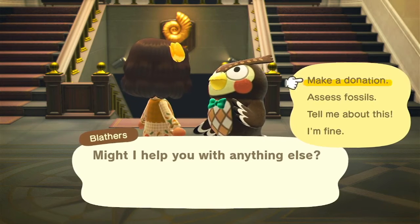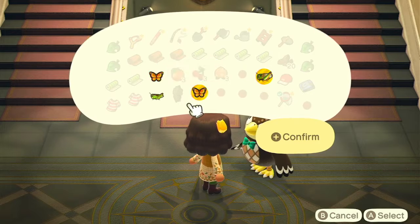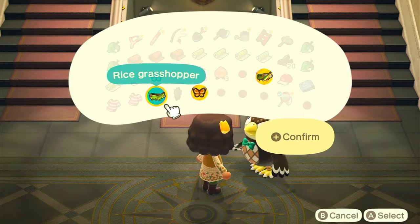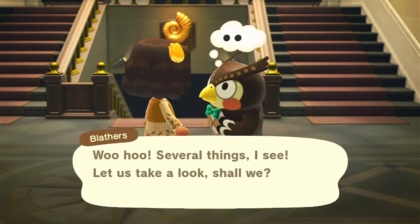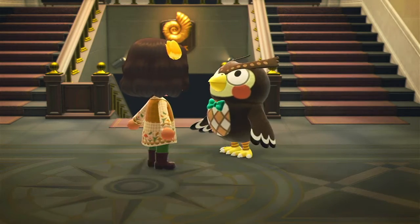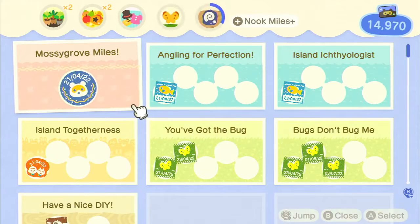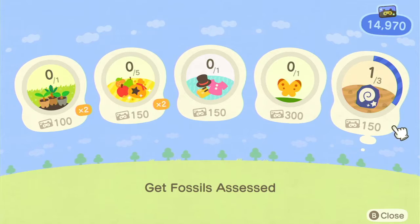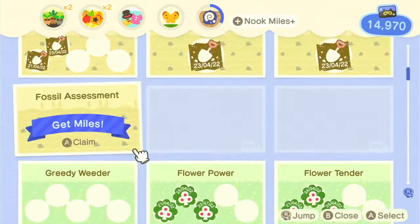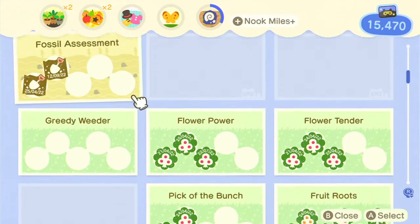We have a few things to donate — the migratory locust, the monarch butterfly, and the rice grasshopper I saved from selling. I'm glad I did because it is not one that we have yet. Yay — that is perfect! Thank you very much Blathers. We just completed another Nook Mile task. Not perfect though — get fossils assessed, we needed three, I didn't check that. But we did make a big one happen which means we got 5,000 Nook Miles, which is quite funny because we weren't trying to do that.